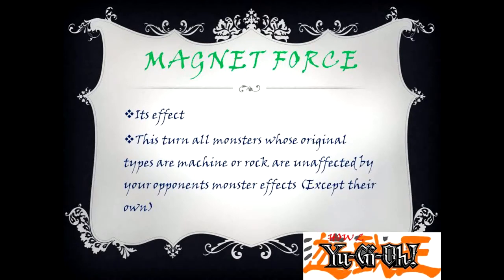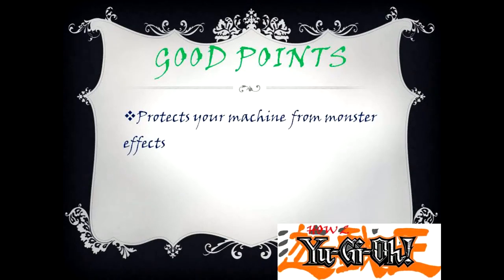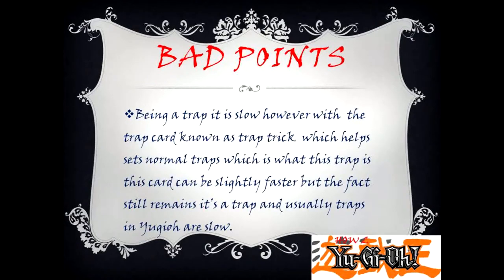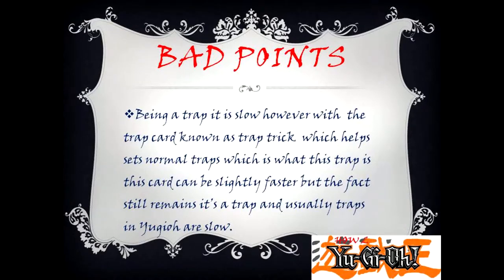Magnet Force — its effect: this turn, all monsters whose original types are machine or rock are unaffected by the opponent's monster effects, except their own. Good Point: protects your machine from monster effects. Bad Point: being a trap is slow. However, the trap card known as Trap Trick, which helps set normal traps — which is what this trap is — can make this card slightly faster. But the fact still remains it's a trap, and usually traps in this game are slow.